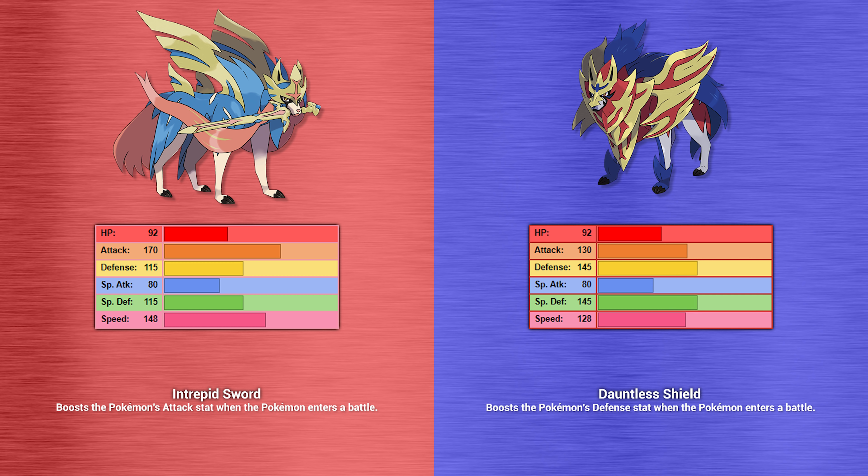Zamazenta in Crown Shield form loses 10 base speed in favor of adding 30 base power to both of its defenses, giving this legendary Pokemon considerable bulk and making it so much more difficult to take down. Also worth noting: if Zacian or Zamazenta knows Iron Head and enters a battle in Crown Sword or Crown Shield form respectively, Iron Head will be replaced by Behemoth Blade or Behemoth Bash respectively for the duration of the battle — both 100 base power Steel type moves that double in power if used against Dynamax or Gigantamax Pokemon.